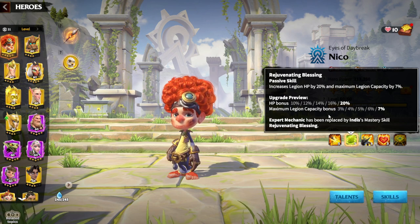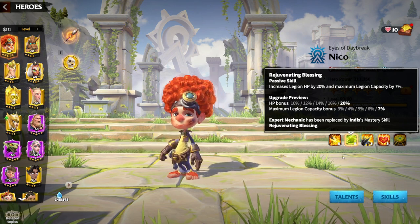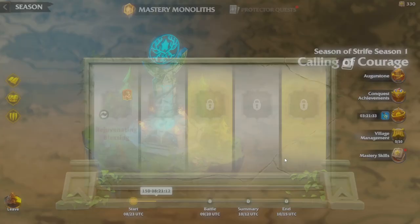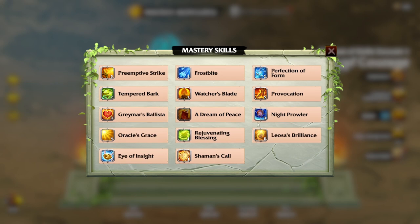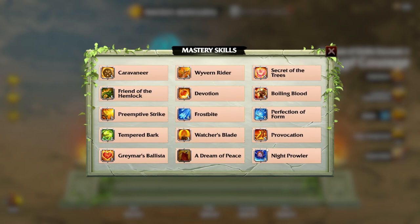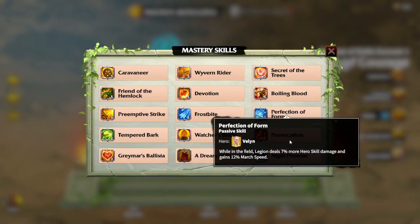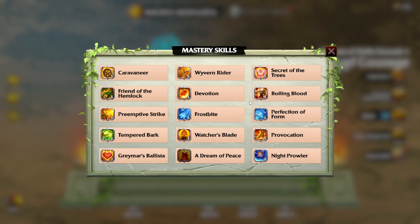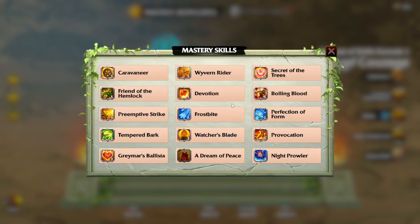For example, here I have taken out the engineering skill of Niko and put the indie skill, which is pretty good. So how does this even work? Every single time whenever you open the mystery monolith, you click on this book and you will see which kind of skills you can be getting. It also determines the skill levels which you have on your heroes. For example, you can see two levels on my Garwood — Tempered Bark is at two levels and Perfection of the Form is at two levels. My advice would be to exchange skills which are at five levels.